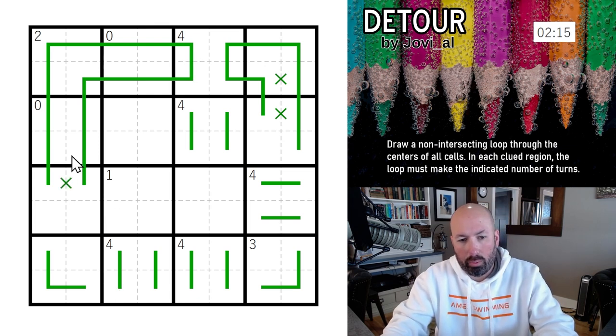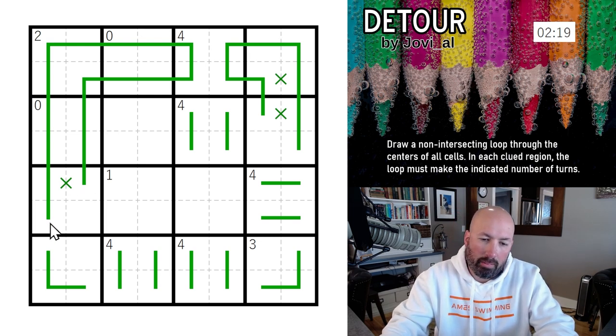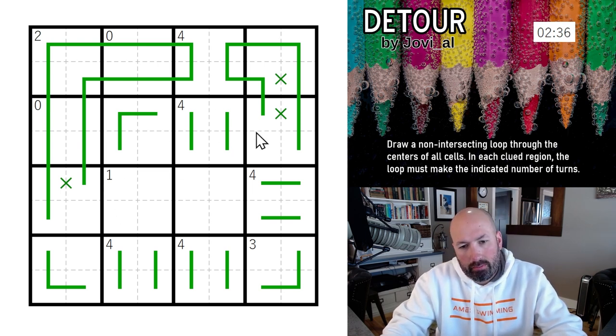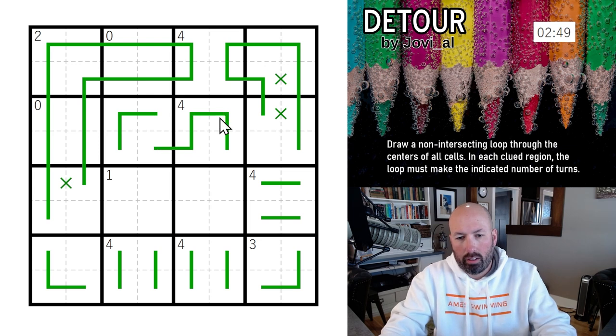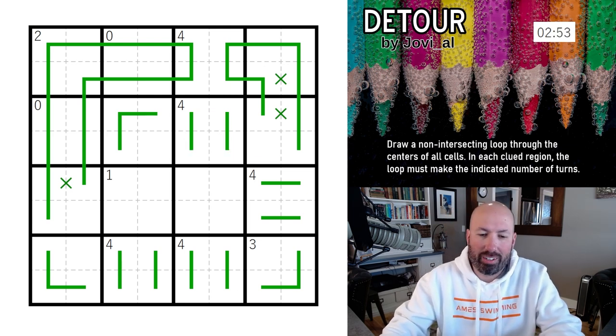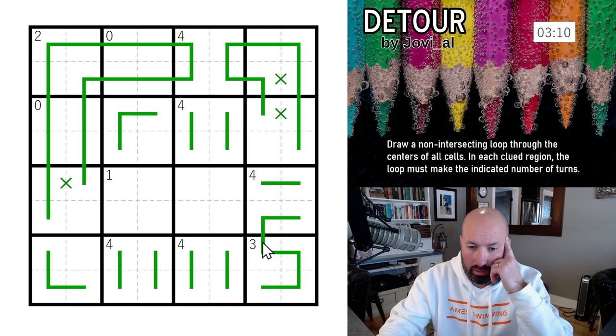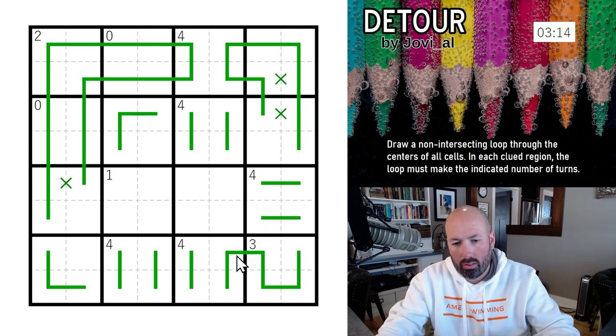Now that we've connected up here we can't connect down here, so this has to go this way. This is now a corner right here, so it has to do that. The fours essentially become a sort of top-hat shape. This region has three turns in it and we've only done one, so one of these two has to turn — you could do that or you could do that, either seems fine. But I'm obviously missing something.